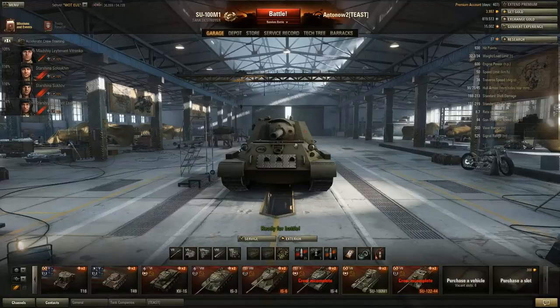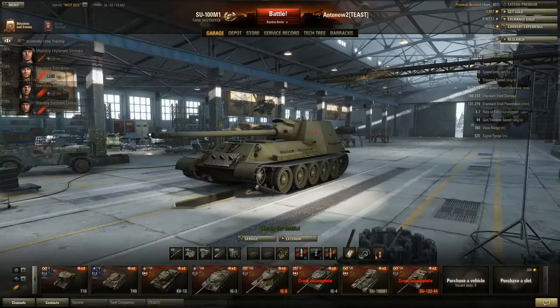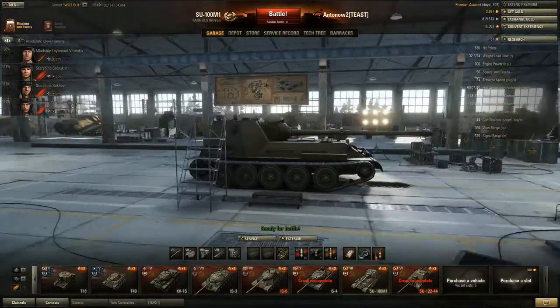That means this tank is just really maneuverable - this must be one of the quickest and most agile tank destroyers in the game. There are two ways to play it: first, you can play it like a Jagdpanther with the 88mm gun, staying behind bushes as a designated sniper. But in my opinion that's a bit of a waste of its potential. What you can really do in this tank - and it sounds weird for a TD - is wolf pack with medium tanks, push to secure key positions, hold them until your heavies advance, and outflank your enemies.